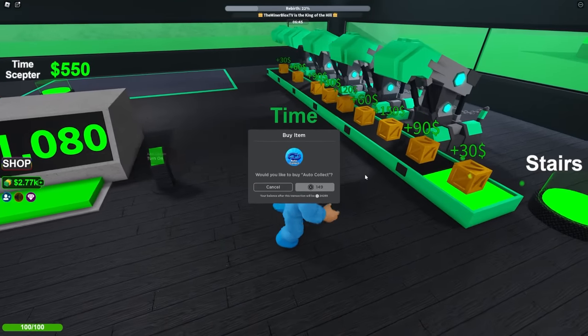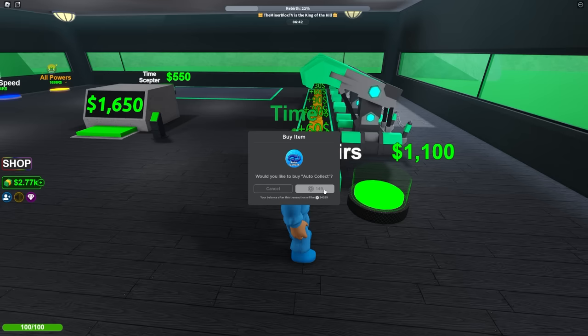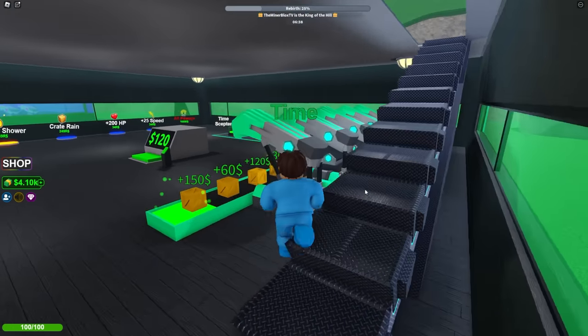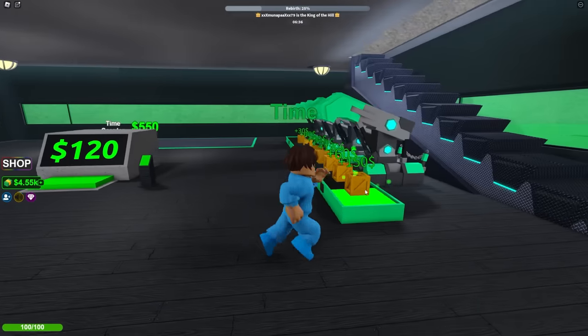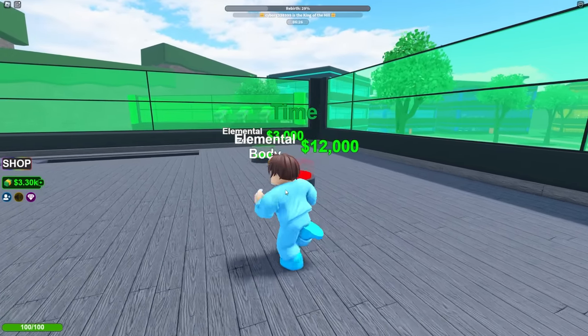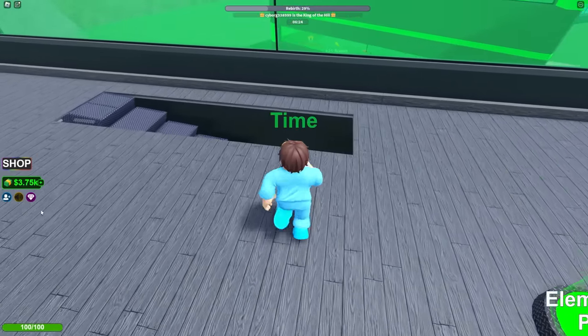I'm gonna turn on auto-collect, which costs 150 Robux as well. Let's make this a competition! But I'm already behind! I guess you're just gonna have to catch up. First, I'm gonna make the walls of the second floor right here. Now that we have auto-collect on, I can automatically see the money go straight to my bank account.